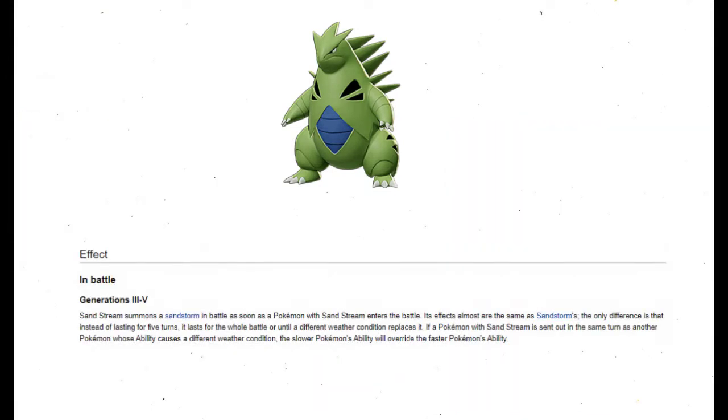Finally, Sand Stream is an incredible ability that sets up a Sandstorm whenever Tyranitar comes out. Starting in Gen 4, Sandstorms boost the Special Defense of every Rock-type Pokémon by 50%, so even if, for example, we get outsped by Surf, the Sandstorm should help us survive anyway.